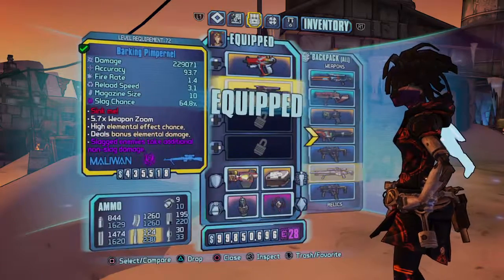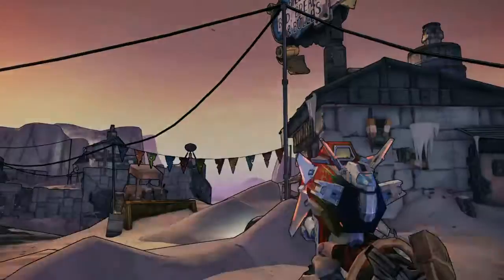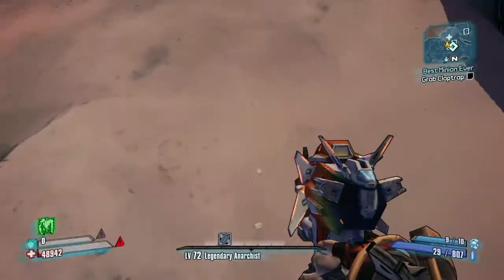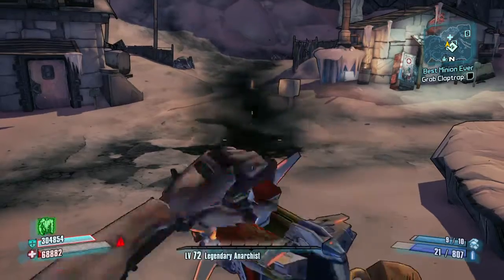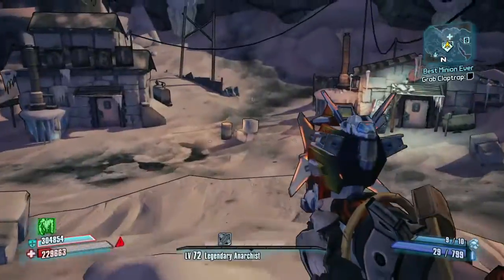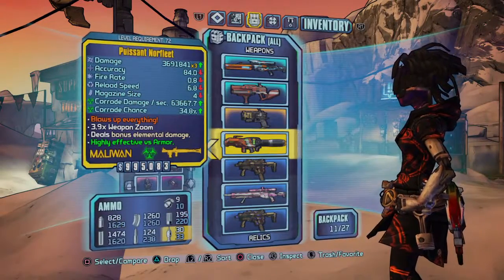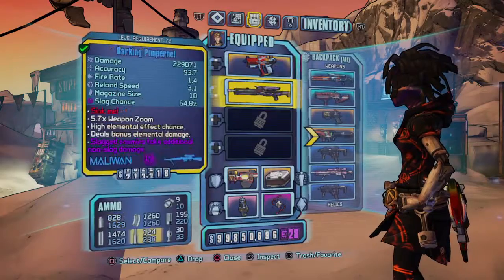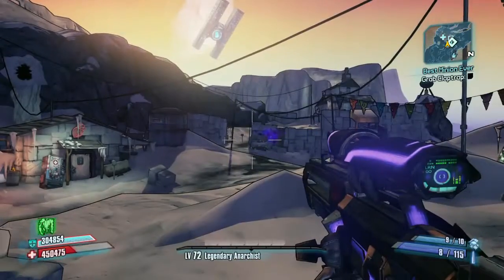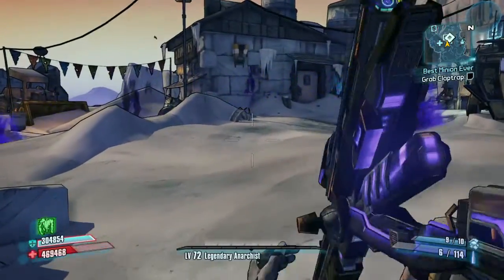I could show you the Logan's Gun — I have my Barking Pimpernel now. The reason the Logan's Gun is so good is if you have a certain shield — one of the main ones everybody uses — you shoot it at your feet and since that shield almost guarantees absorbing bullets, it lets you fill up your Norfleet ammo without spending any money. My sniper rifle, the Barking Pimpernel, has a 64.8% slag chance. When you fire it, it shoots all these little slag bullets — nice to slag a group.